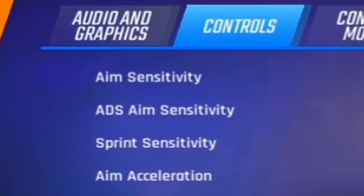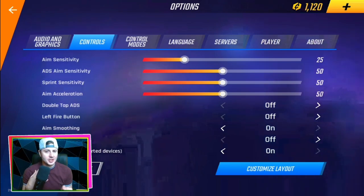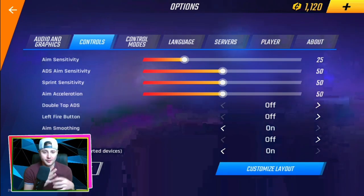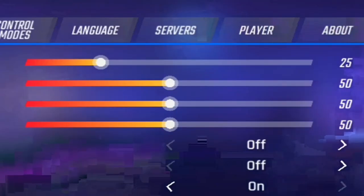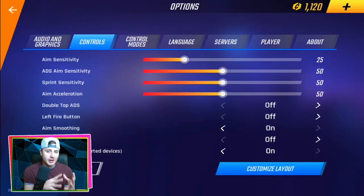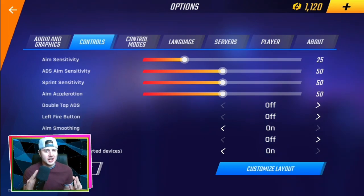Tip number one is aim sensitivity. The default sensitivity in this game is 50, but even at 50 it is super fast. After experimenting, the best optimized sensitivity I found is between 20 to 25 — I personally use 25. For ADS sensitivity, you don't really need to change that; you can just leave it at the standard 50.